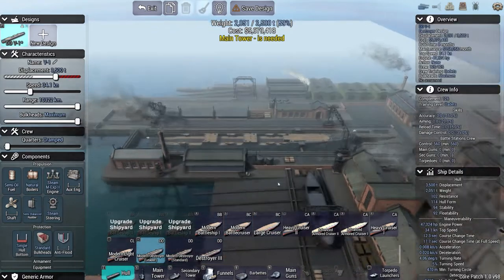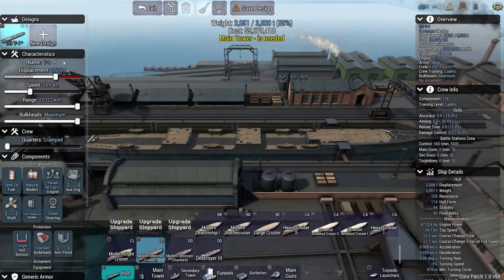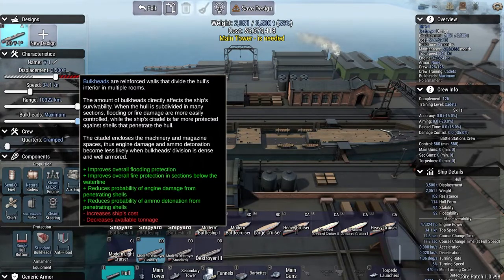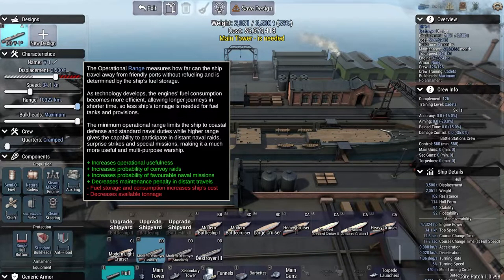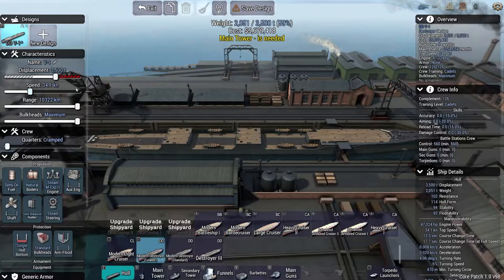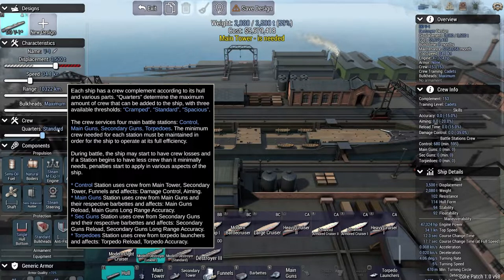You'll notice there are some design parameters here: displacement, speed, range, and your bulkheads. Bulkheads affect basically your survivability. Range affects how much you can project your power. Speed is something you use in naval combat in order to catch up or evade your enemies. Displacement is how much your ship weighs. Your crew quarters — you can choose standard — affects the control stations and effective accuracy. If the situation has less crew than the ship minimally needs, penalties start to apply in various aspects to the ship.